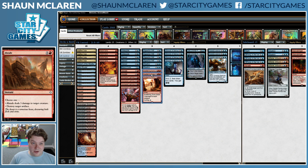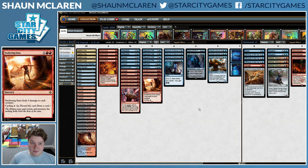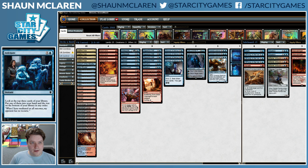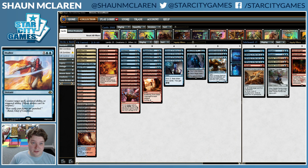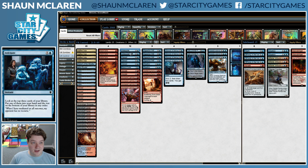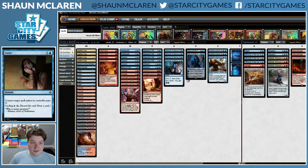Three Sweltering Suns, which is mostly for Mono-Red, but great against Zombies and other creature decks. You can just cycle it whenever it's not good, or if you need to hit land drops or dig for something. Anticipate is a card I've liked in the deck — just helps you find what you need. It can help you find Sweltering Suns, Glimmers, Gearhulks, Jaces, Counters, and just sort of glues the deck together.